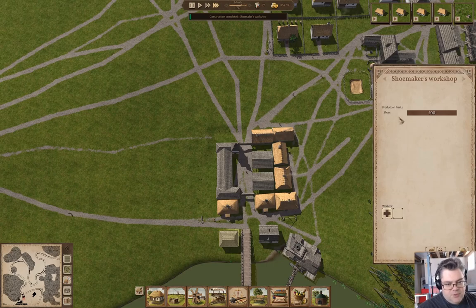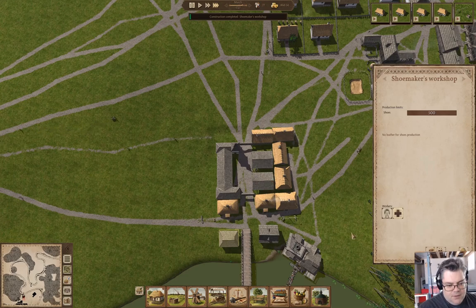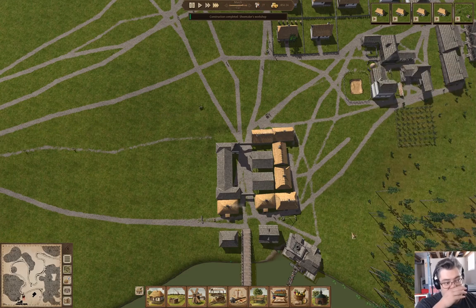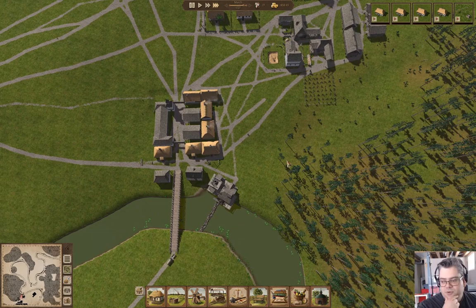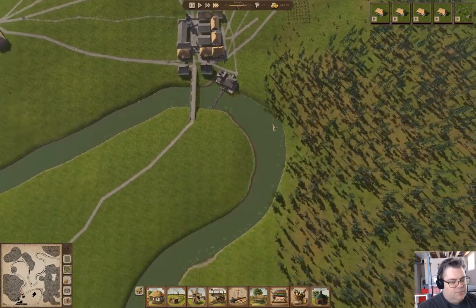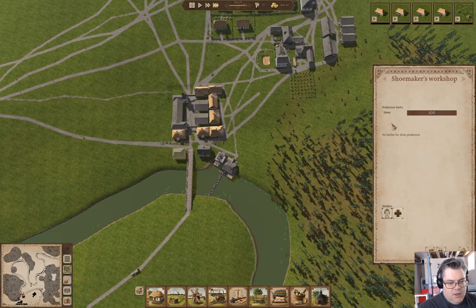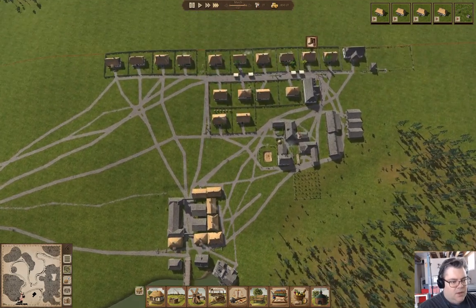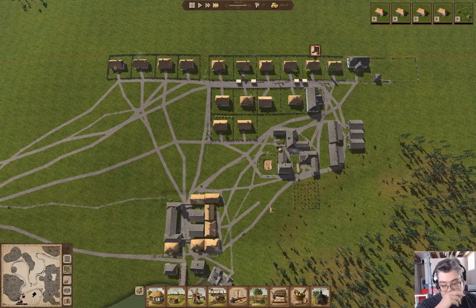The shoemaker's workshop is complete. We're going to hire a shoemaker. We're going to go in here and allow laborer by hands and cart. What I need is somebody to come so I can actually purchase leather. That's what I need now — somebody to come — because I can't send a messenger since my money is negative.